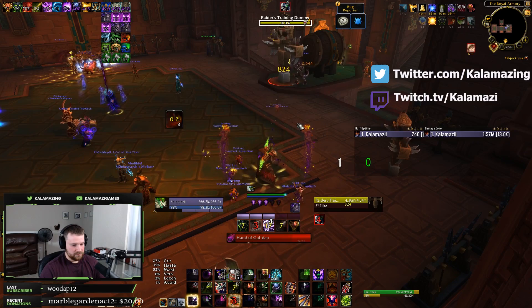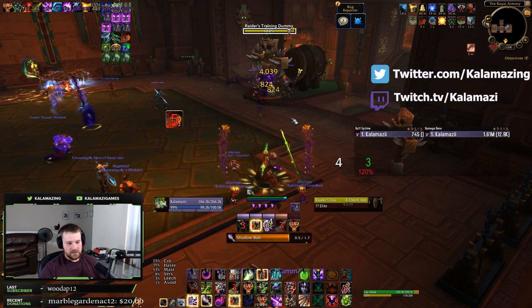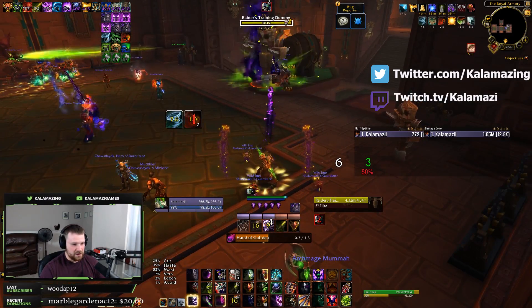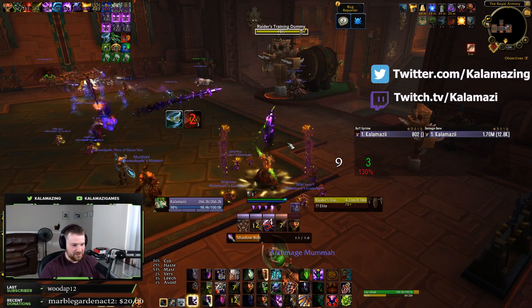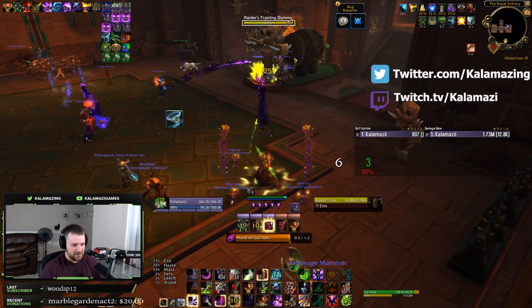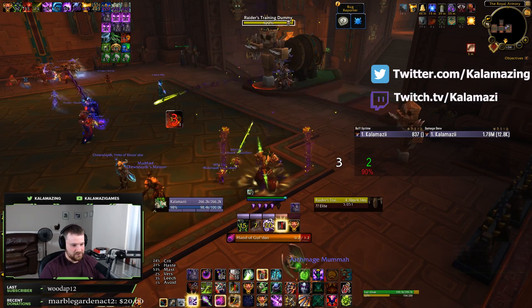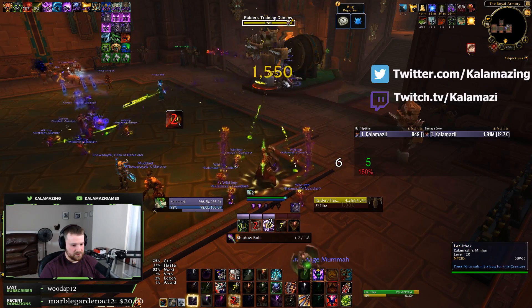Hey, what's going on guys, Kalamazoo here. Today 8.2 hit PTR servers, which means we're now able to take a look at the new Heart of Azeroth system. This time we're going to be looking at two specific spec essences. If you're interested in any of the WeakAuras or add-ons you see here, I will have a link in the description to my Twitch where you can find them all.